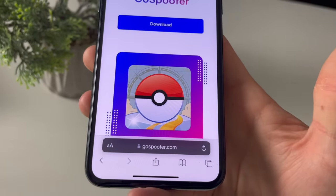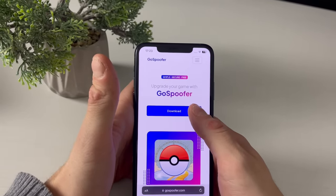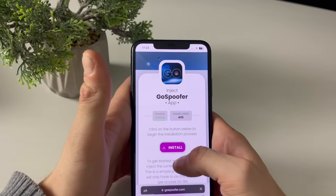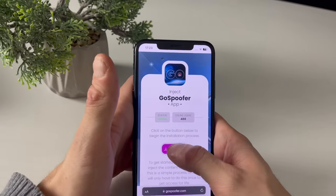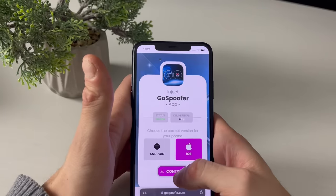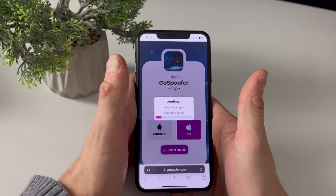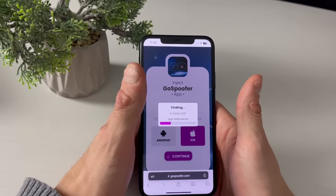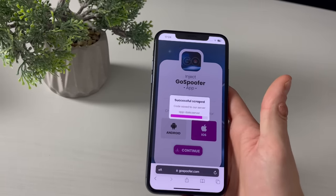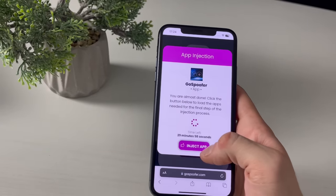Now open your browser — it doesn't matter which one — and type in the address shown on screen. Click Search, then click Download. The status says 'Online,' which confirms this works on online servers. Select the platform you're on, click Continue, and it will check that all previous steps were completed in order. Once everything loads, you will receive the Pokémon GO hack and Pokémon GO spoofing.